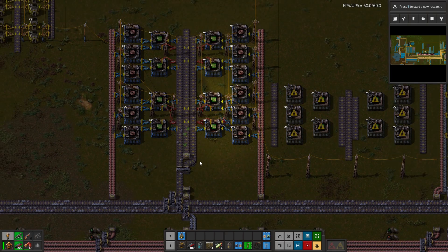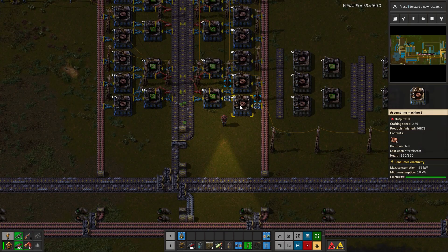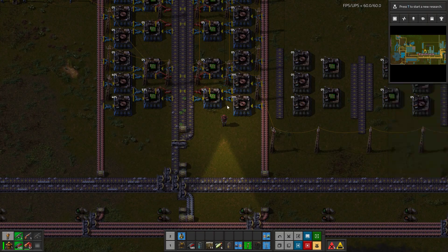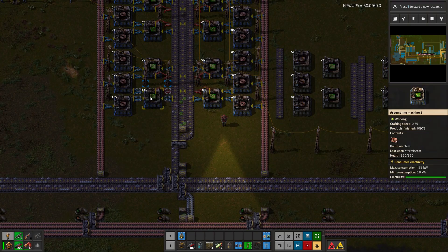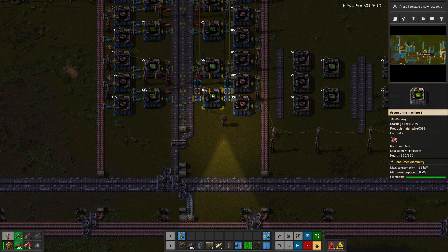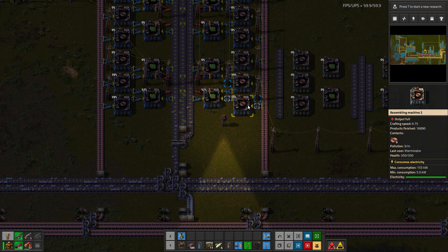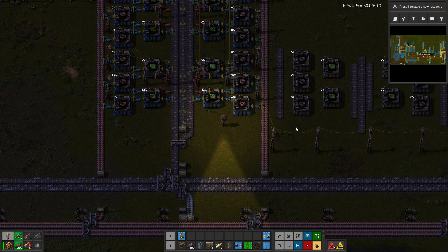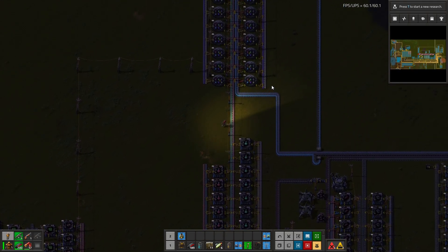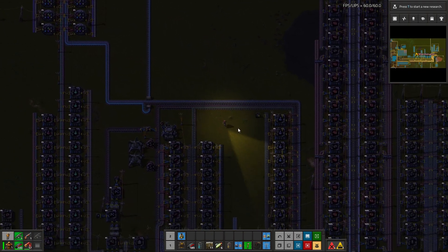Usually it's pretty easy to figure that out. For example, these running at 40% — we take a quick look and notice they're backed up on copper, which you could probably notice even without opening the machine. These are only working at 50% due to a lack of iron, meaning they're not working all the time — about half the time. And that means this is backed up, which means these are working even less than half the time. These are obviously zero because they're not even on, and this is zero because it's all backed up.